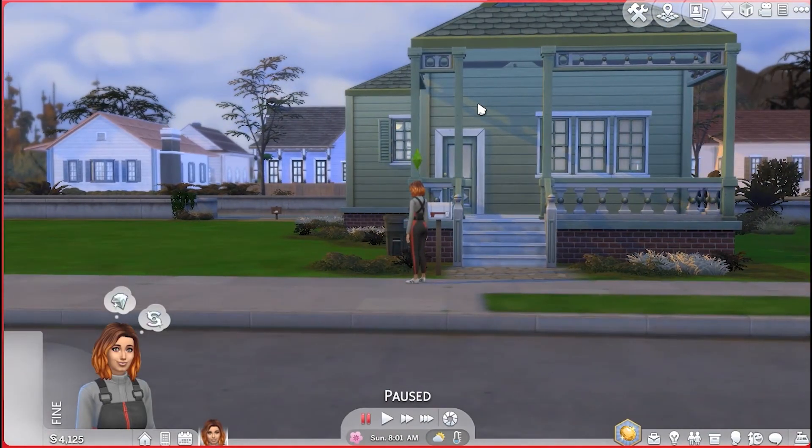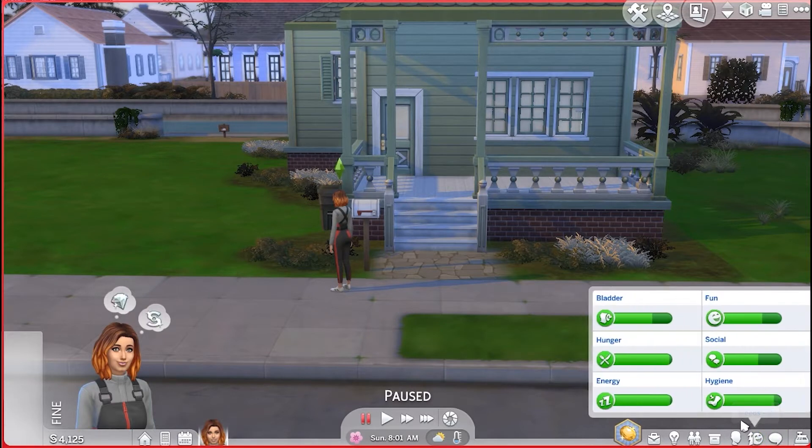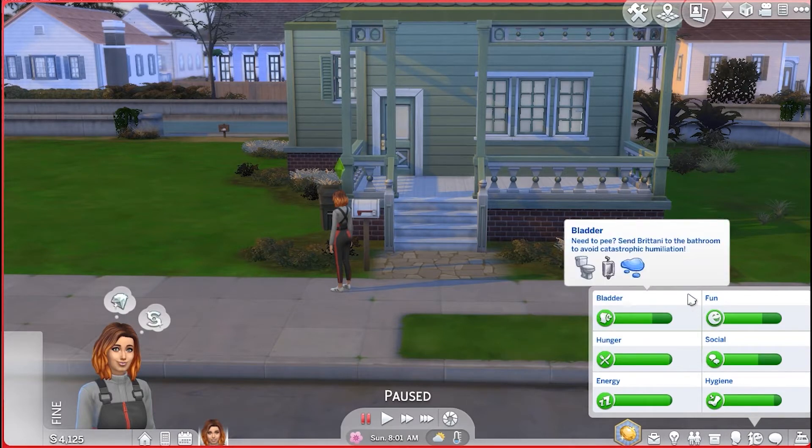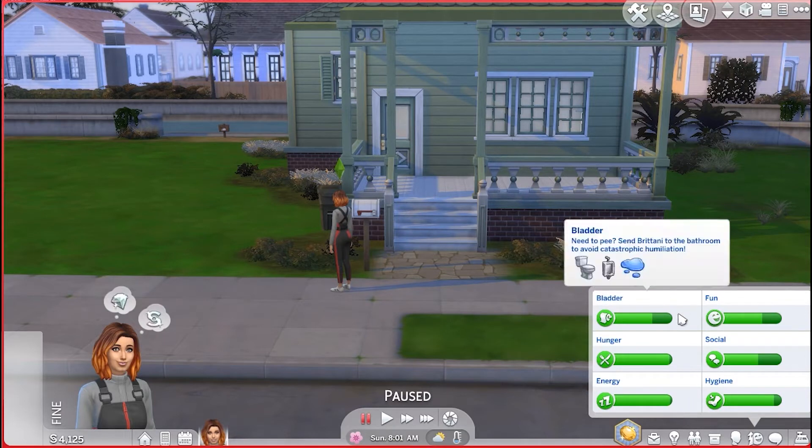So down in this bottom right corner, this icon with the smiley face and the arrow — those are your needs. And this is the most important panel to make sure that your Sims are alive and happy. All the needs on the left, if they drop too low, can result in death. For instance, bladder — if you don't attend to that need, they will mess themselves and most likely become embarrassed, and it can get to the point where they become so embarrassed that they die of embarrassment.